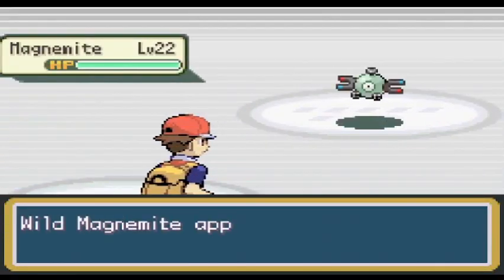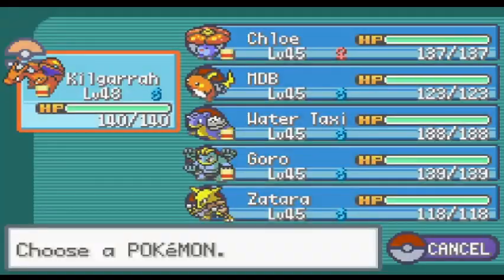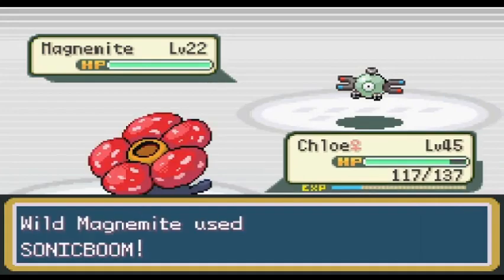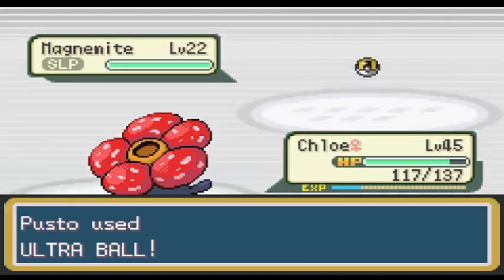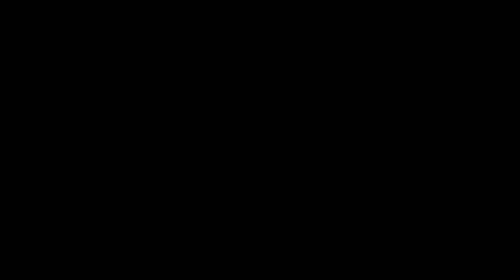Before I set my sights on another gym, I headed to the Power Plant to get another encounter. I found a Magnemite that I named Eisenhart — Eisenhart is Magneto's last name. I'm happy that I got a Magnemite instead of an Electabuzz. Electabuzz might be better than Magneton, but I like Magneton a lot more. Before I take on Sabrina, I grabbed Arcanine and Soderig out of the box in exchange for Goro and Chloe — they are both very strong physical attackers, and I have a feeling I'm going to need them for her gym.